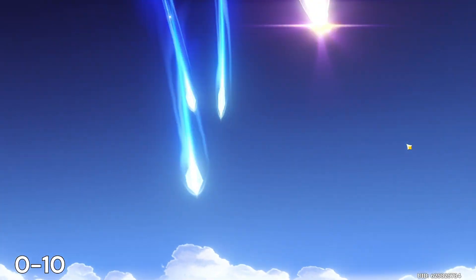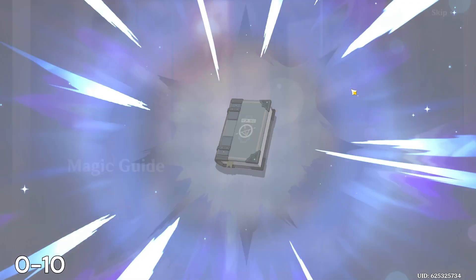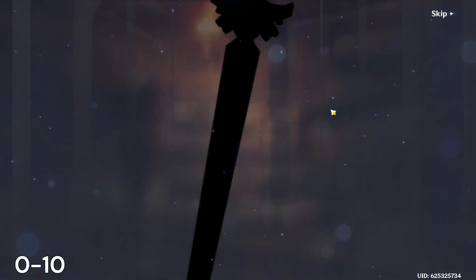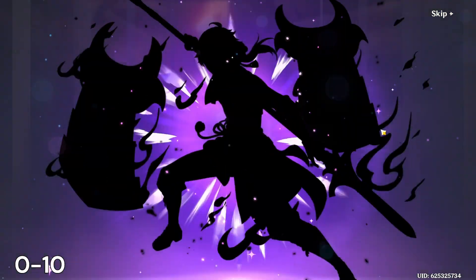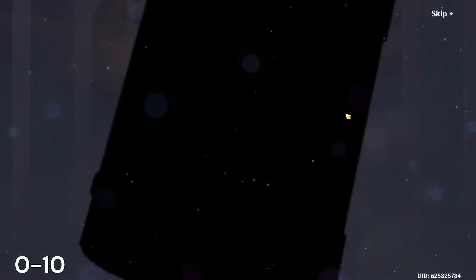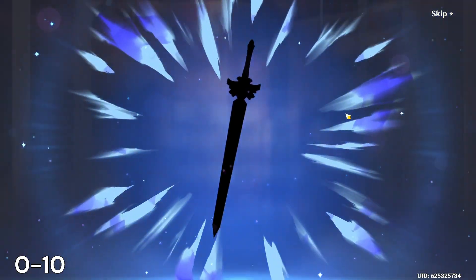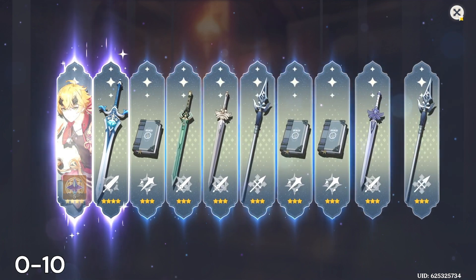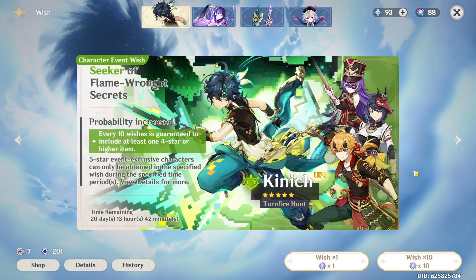Damn it, not a five-star. Are we going to get Radiance today? No, because we're winning our 50/50. We got a Toma and two four-stars, so it's working out so far. A Shavrus too, please? No Shavrus, okay.